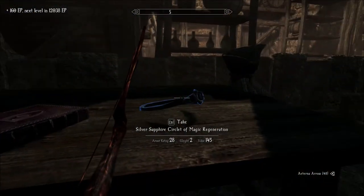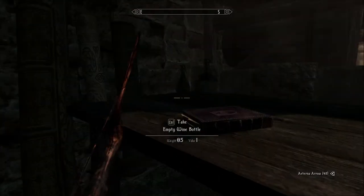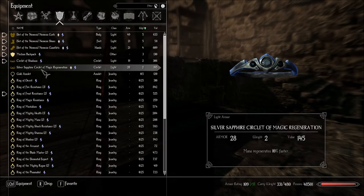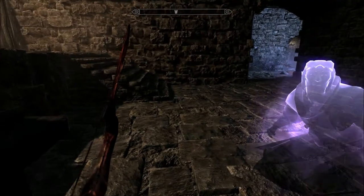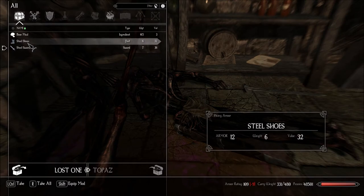What's this? Silver Sapphire Circlet of Magic Regeneration — say that five times fast. Summon Bow Rank 2. Mana Regenerate is 10% faster. That's pretty good. I am wearing the Circlet of Shadows. Who knows, it might be better to regenerate, but I'll keep the one I have. I could have burned them — most of the time I never see it until after the fact.